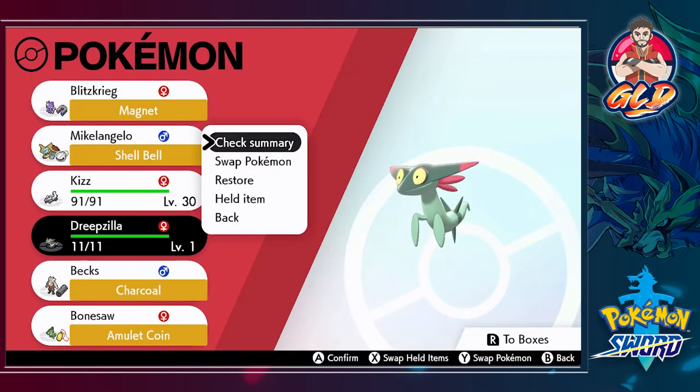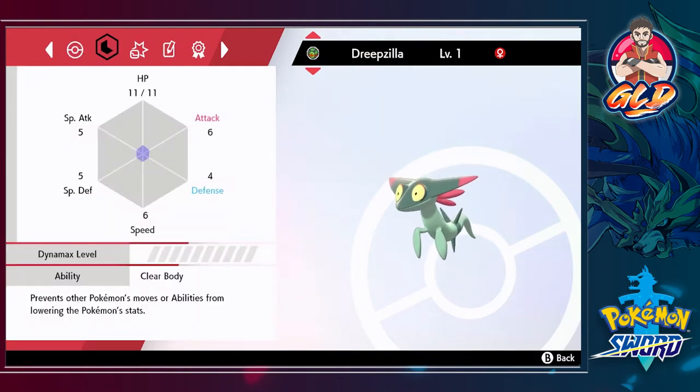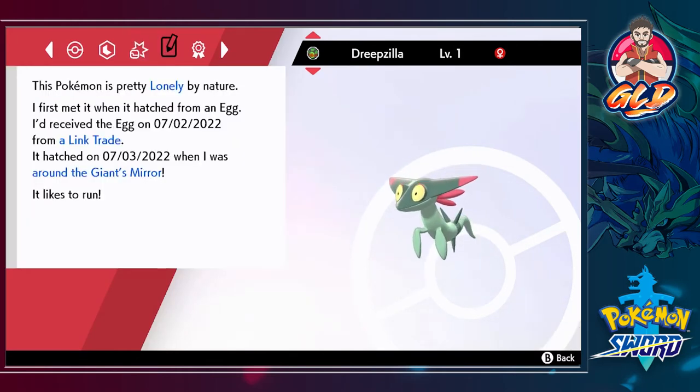I figured out a good nickname — it's kind of cheesy but fun. We're going to call this Pokémon Dreepzilla! Godzilla, Dreepzilla — okay we're going with that. Here's Dreepzilla at level one, a baby dragon and ghost type. Its ability is Clear Body, which prevents other Pokémon's moves or abilities from lowering its stats. We got it via link trade on July 3rd.